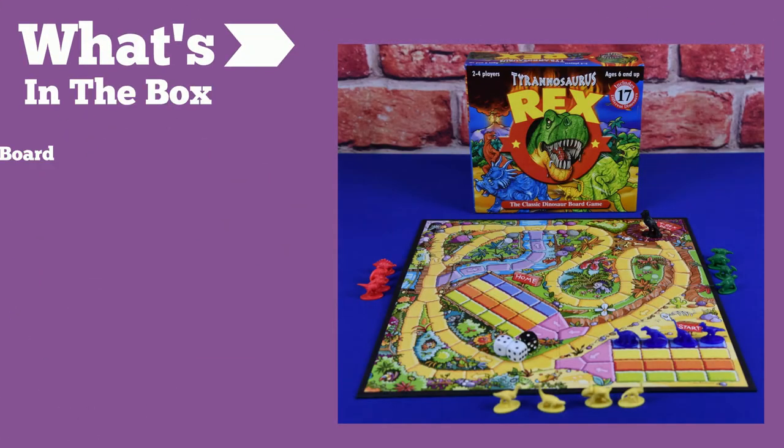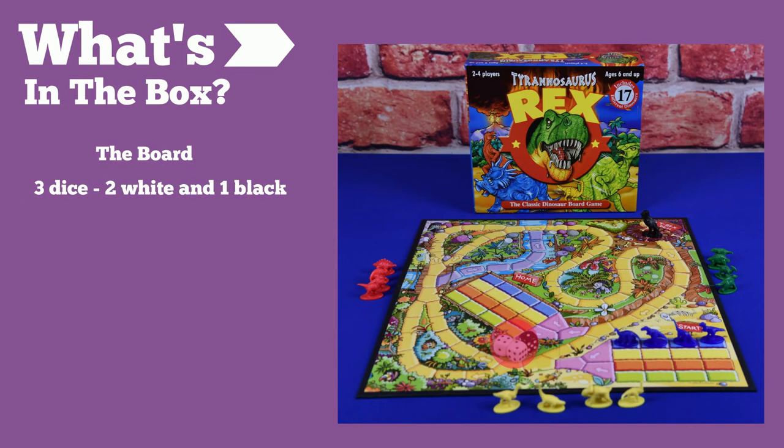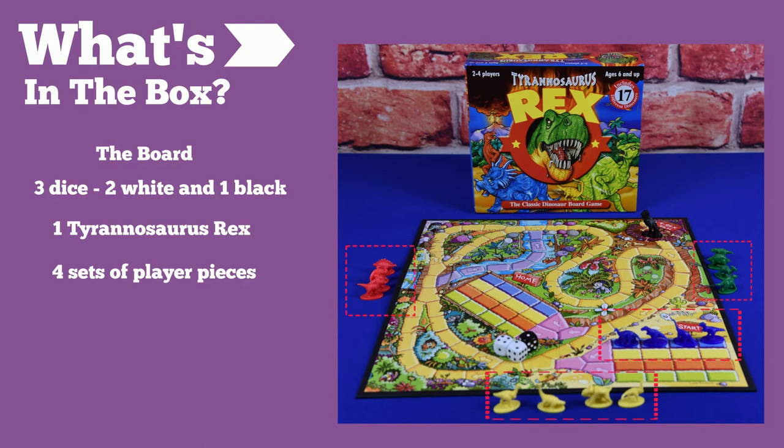What's in the box? There's the board, three dice — two white and one black — one Tyrannosaurus, and four sets of each colored dinosaurs.